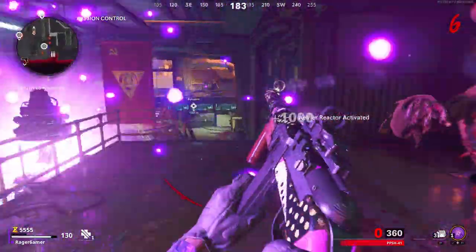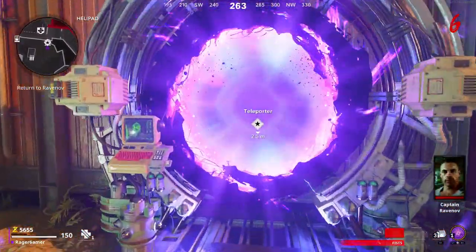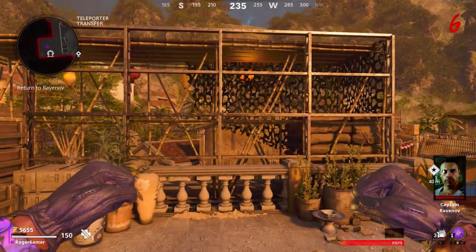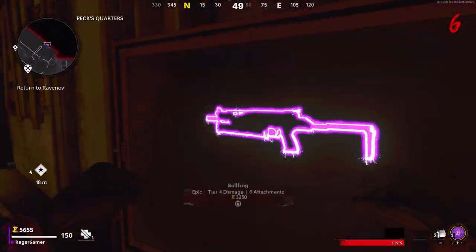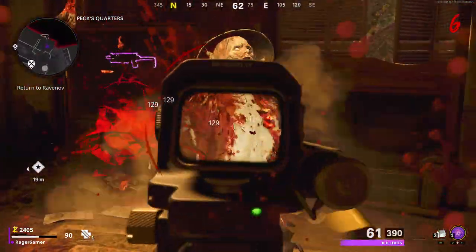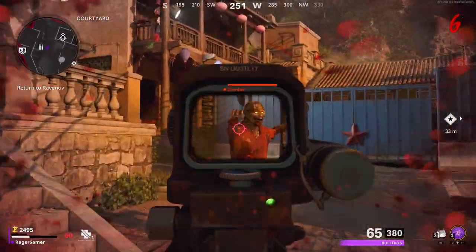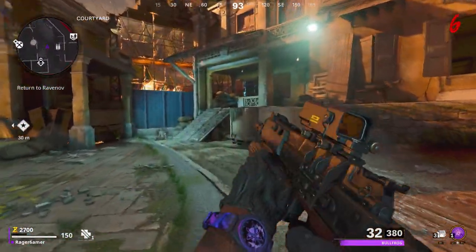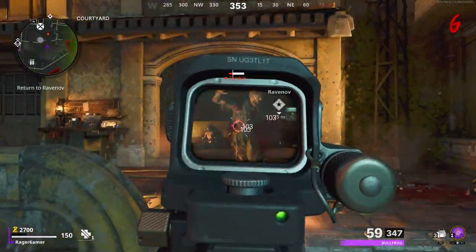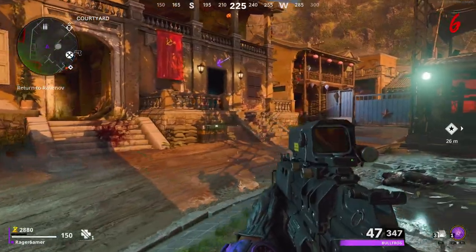Once you've got about 7,000 to 10,000 points, teleport back to the spawn area and jump off the roof onto the balcony below, or go to the ground floor and up the stairs to the right — there'll be a room previously blocked off that's now accessible due to the power being on. Somewhere in that room there'll be a chalkboard with a Bullfrog epic quality purple tier weapon. Buy it, head to the Pack-a-Punch machine and upgrade it to Pack-a-Punch level 1. You can also equip an ammo mod. Because it's epic tier it has a lot of damage, so kills are fairly easy, and Pack-a-Punching helps a little bit more.